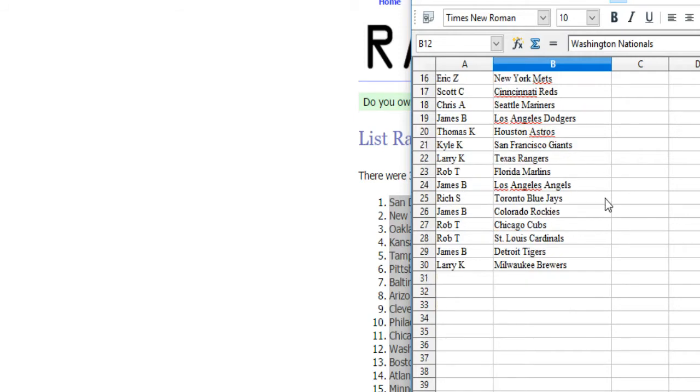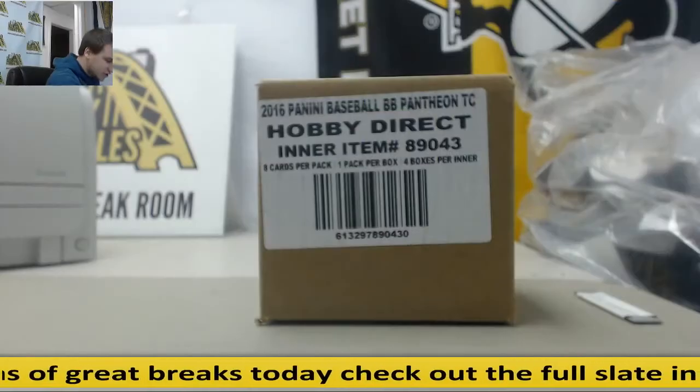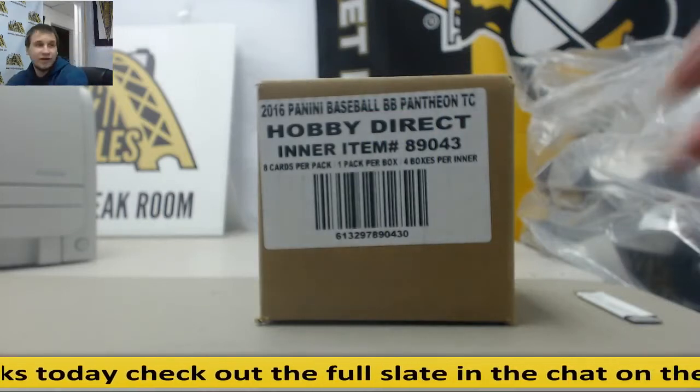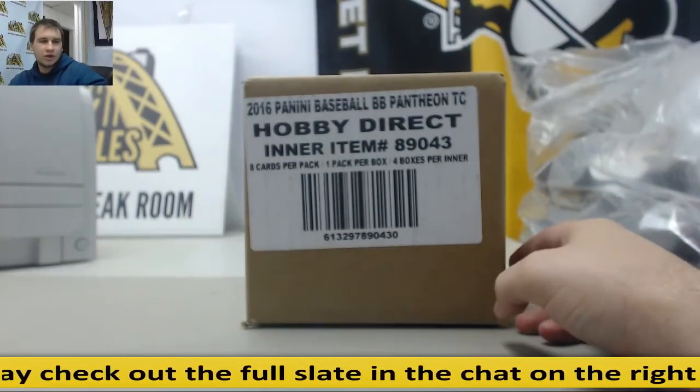Kyle K. gets the Giants. Larry K. gets the Rangers. Rob T. gets the Marlins. James B. gets the Angels. Rich S. gets the Blue Jays. James B. gets the Rockies. Rob T. gets the Cubs and Cardinals. James B. gets the Tigers. And Larry K. gets the Brewers. If you didn't hear your name, just let me know — I've got the list right here. We're going to get started. Good luck, everybody.